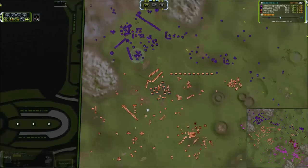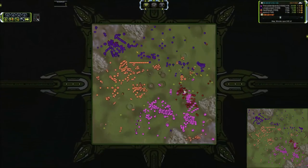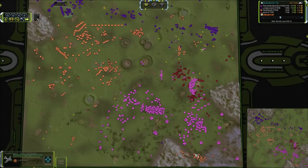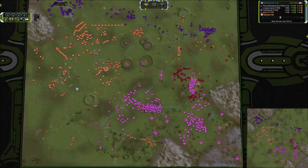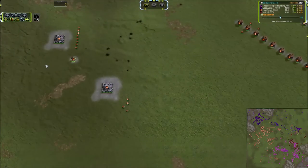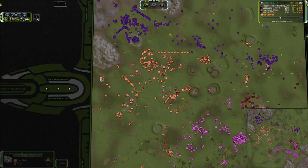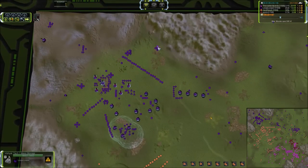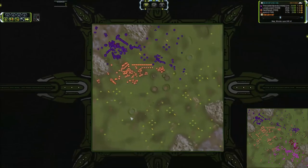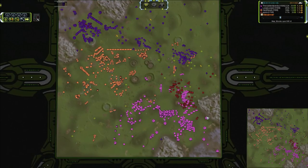A Strat Bomber flying around the outside edge is going to kill one Mass Extractor but nothing else, and immediately gets shot down by a SAM. Another Strat Bomber wings around the outside trying again — just going to get shot down again. I'm not sure why he keeps throwing these away, unless he can land a hit on the T2 power. But there are SAMs scattered around in the mix now, so Strats are going to have a hard time.